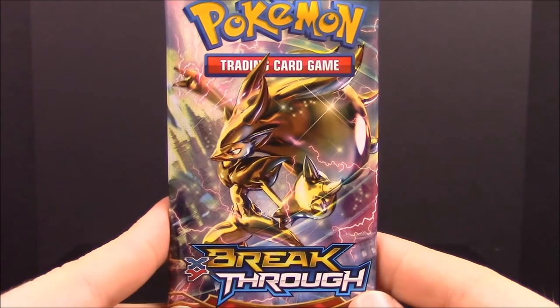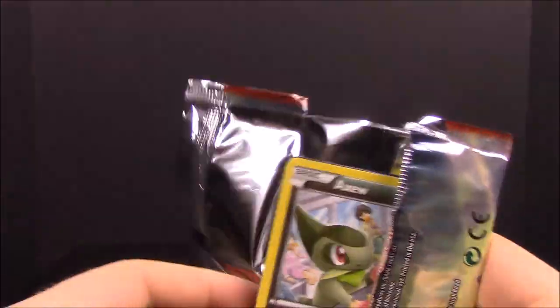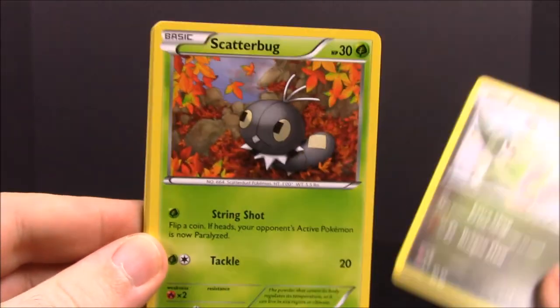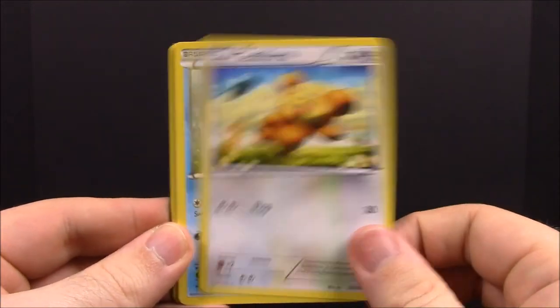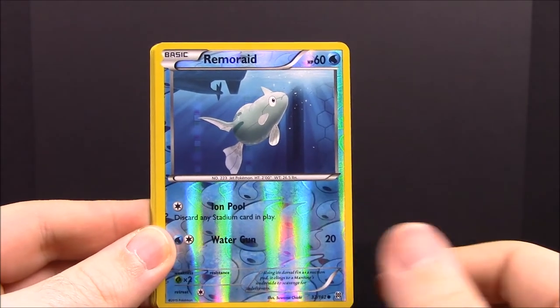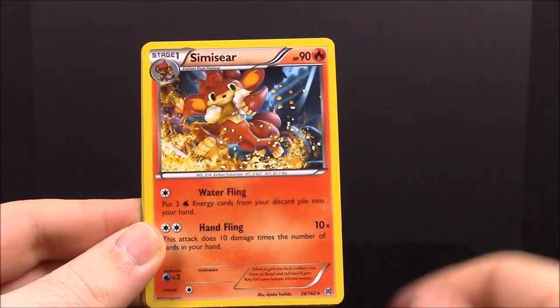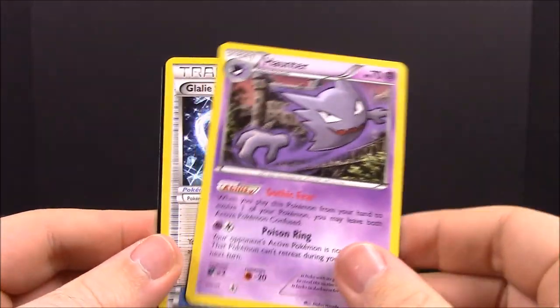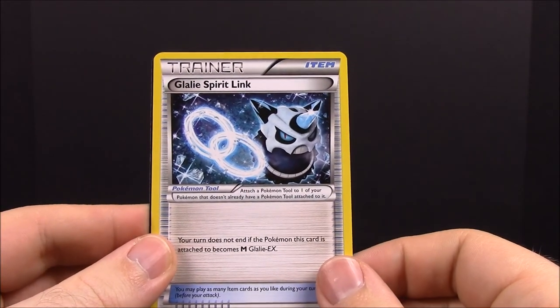Next up we have the Breakthroughs. First up we have an Axew, Scatterbug, Teddiursa, Remoraid, Hoothoot, another Remoraid Reverse, Simiseer, Professor's Letter Trainer, Haunter, and a Gallade Spirit Link. I have the Mega version of that one but I'm not sure exactly what it's called.